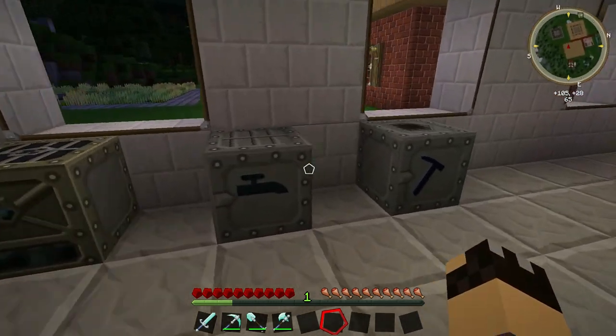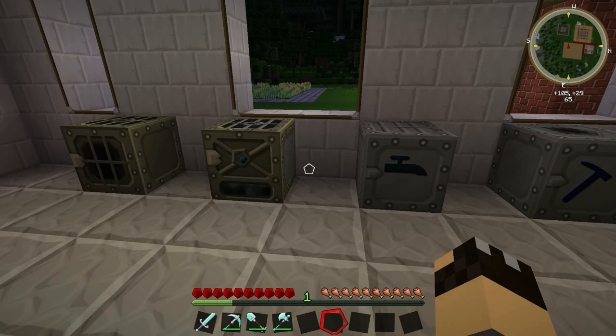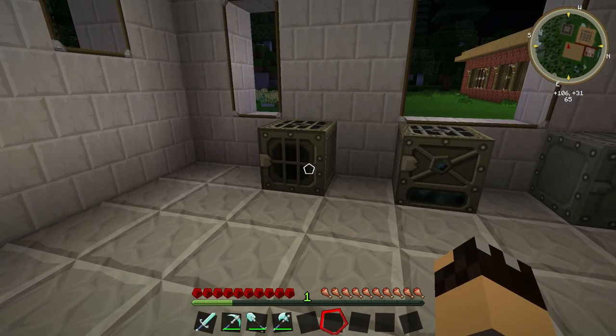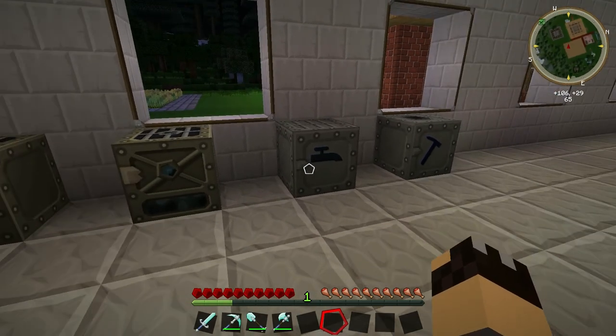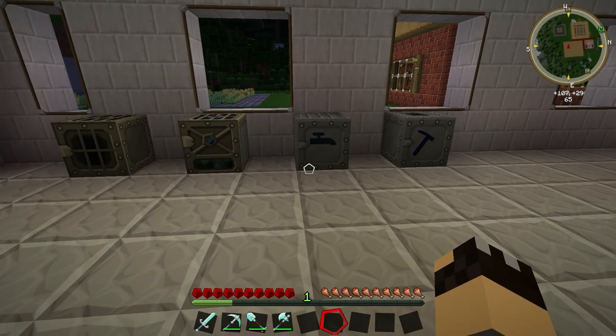So three very basic machines there. All of these machines are low voltage — they all have a maximum input of 32 energy units per tick, so you can only run them off a bat box or something that outputs low voltage. If you are using medium or high voltage, you will need to use a transformer first or the machines will blow up. That is something we'll look at in a future video.